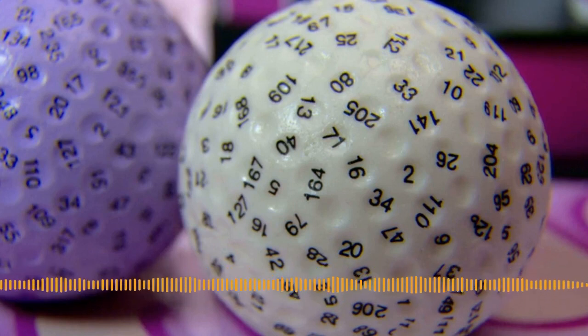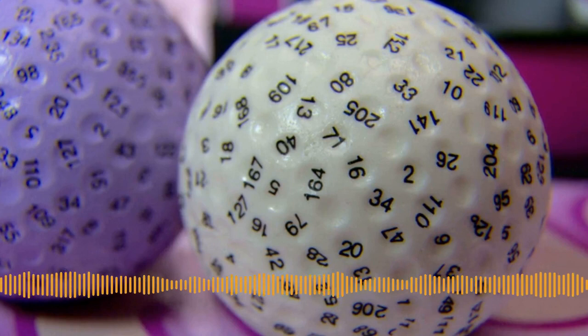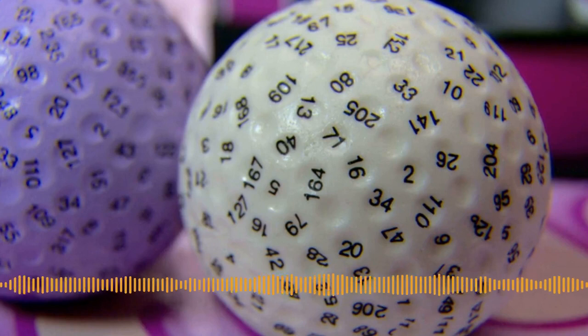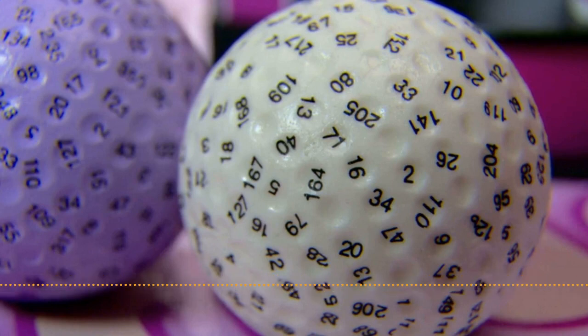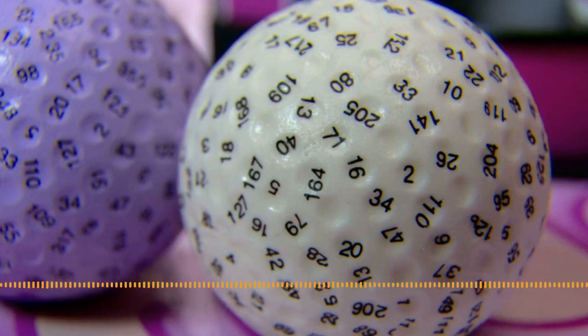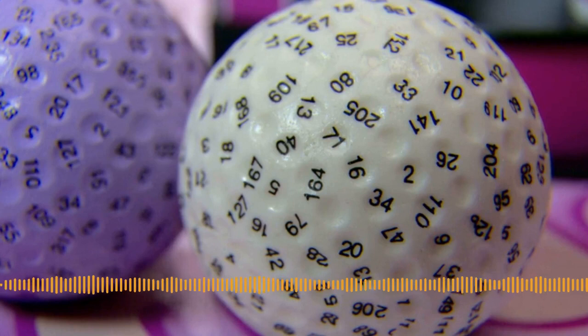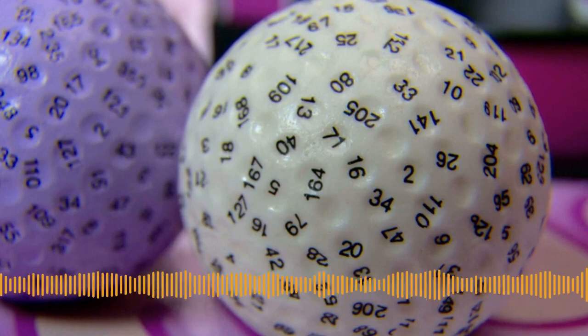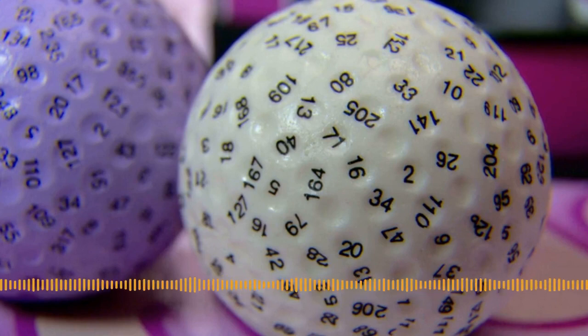Theoretically a D20 should have a 1-in-20 probability of landing on any given number. But that's not how probability works because each roll is a separate circumstance. To roll a 20 on the first one is 1 in 20, and then to follow that up with another 20 is 1 in 400. When you buy lottery tickets and people say buying two doubles your chances of winning — no. Each lottery ticket has a 1-in-a-million chance. They do not stack; they're not cumulative.